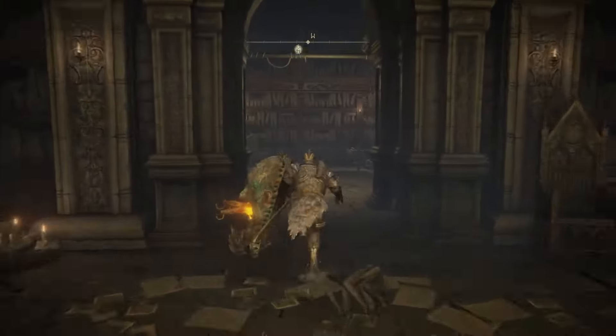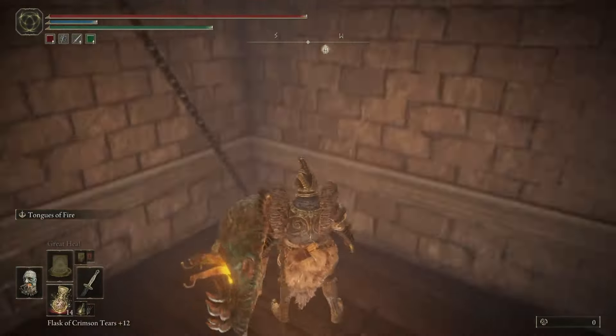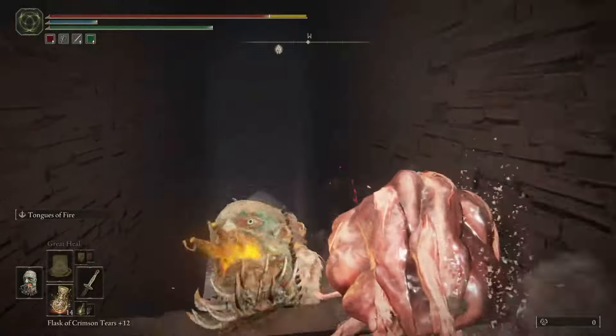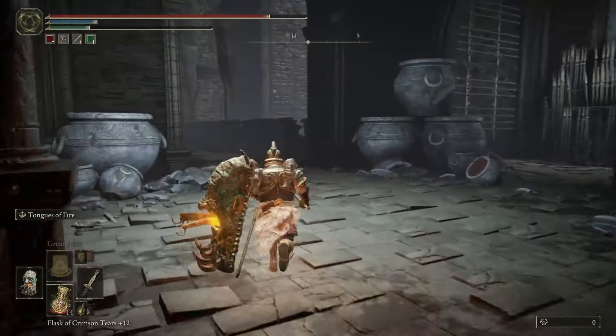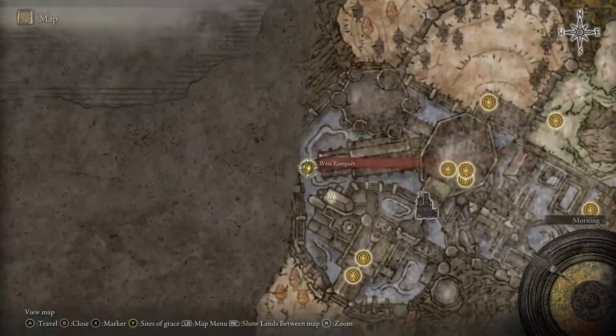From the Storehouse First Floor, go to your left, take this elevator down, go forward, go right, go left, and then down the stairs to the right. Go left, go forward, go down the stairs, go forward, and you'll be at the next Sight of Grace — the West Rampart Sight of Grace.